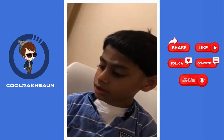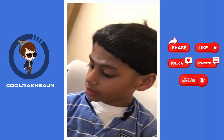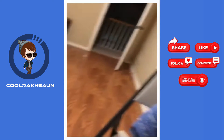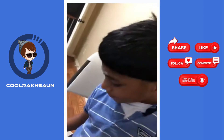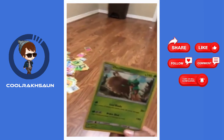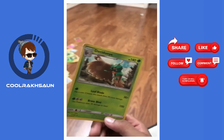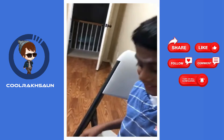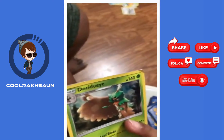It's a water type and it has Rocket Splash that does 60 damage. And a Giant Leaf Blade that does 30 damage. It's a grass type and it's 140 HP.